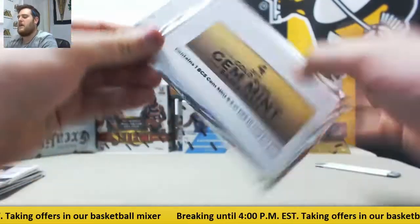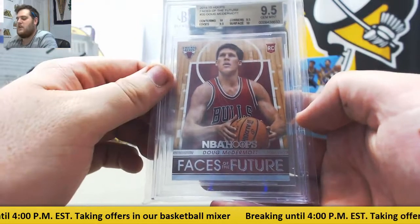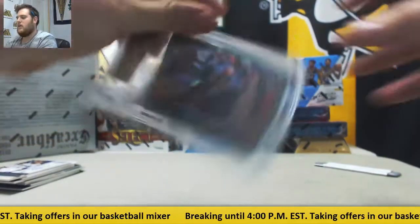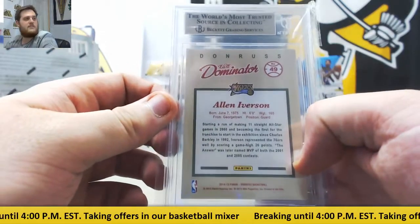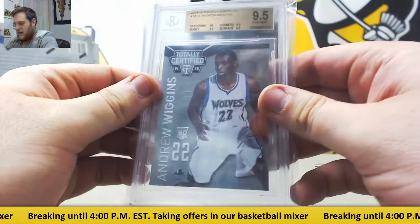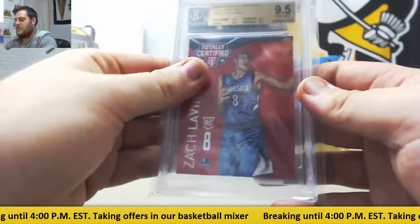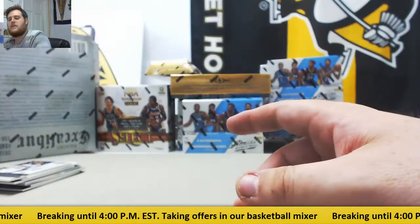Let's see, we've got our Gem Mint — every card in here is going to be graded 9.5 or above. Starting us off, Doug McDermott 2014-15 Faces of the Future 9-Mint rookie for the Chicago Bulls. Pack number two — Elite Dominators for the Sixers, 2014-15 Elite Dominators, 9.5 Gem Mint, Allen Iverson for the Philadelphia 76ers. For the Wolves, 9.5, 2014-15 Totally Certified 9.5 rookie Andrew Wiggins for the Minnesota Timberwolves. Back to the Timberwolves — 2014-15 Totally Certified Platinum Red 9.5 rookie, Zach LaVine, 38 of 279. Back-to-back Timberwolves hits right there.